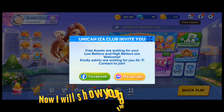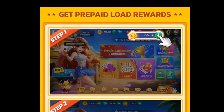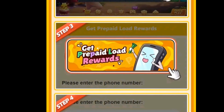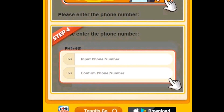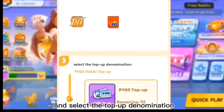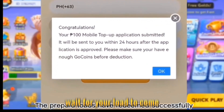This benefit is also great — 100 Gustars can be swapped for 100 loads, and more than 100 diamonds can be recharged. Now I will show you how to swap Gustars: first click on the Gustar Plus button, then click on the Gift Icon, select Get Prepaid Load Bonus, then enter your mobile number, click Submit, select your carrier, select your recharge denomination, and click Submit. Wait for your load to come.